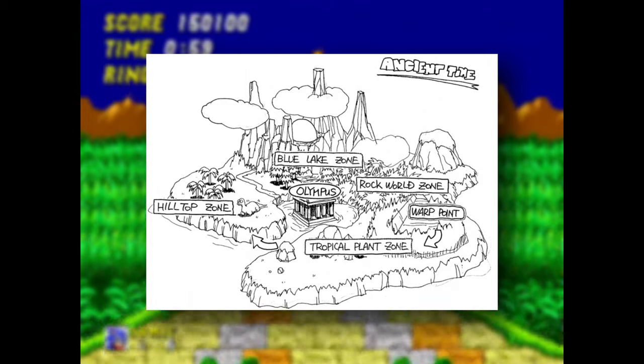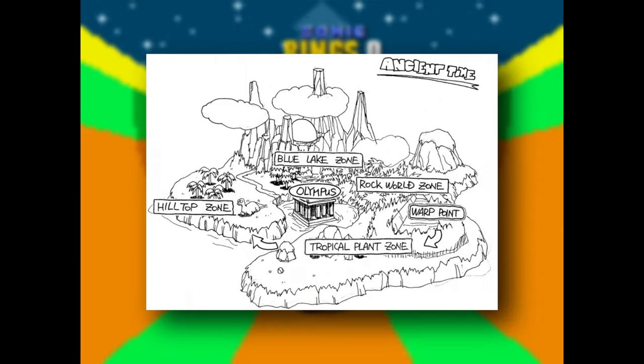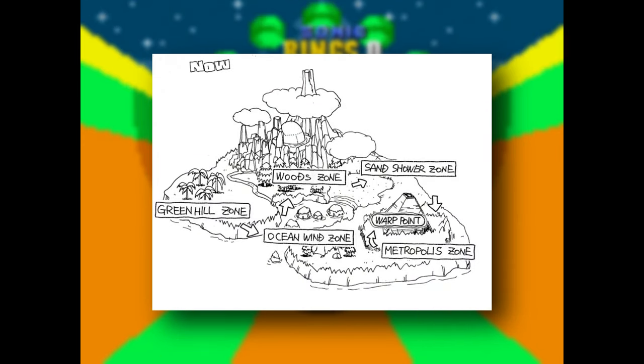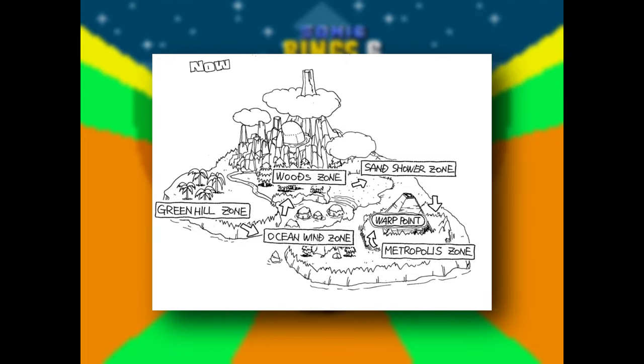Finally, we have Olympus Zone, which has no concept art whatsoever. All we have is its original location in the past version of the world map — and yes, a world map was actually supposed to be in Sonic 2. I'll elaborate on that in a full video discussing all of the unused content in Sonic 2 at a later time.